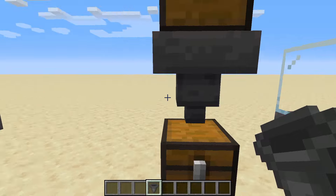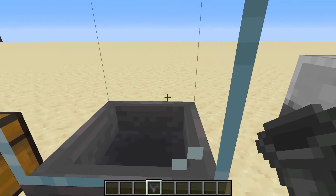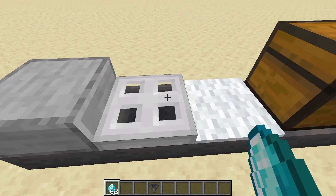Every four ticks a hopper will try and take an item from what's above it and put it in the direction that it's pointed. The area that a hopper takes from is within this block, so for instance if you have a half slab or a trapdoor.